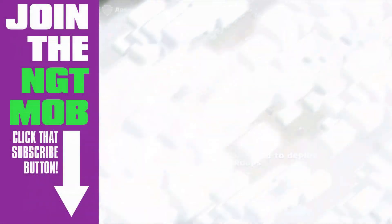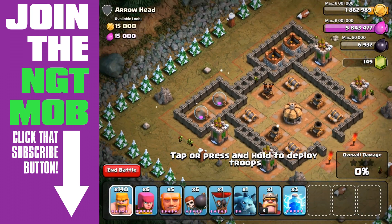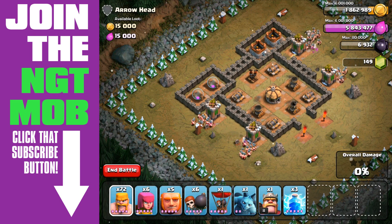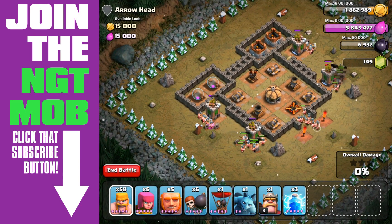All right guys, we're on to mission number 28, Arrowhead, here on Clash of Clans single player. We've got four archer towers, an air defense, and two hidden teslas up in the top middle-left area of the base, as you're going to see. So we're bringing in the barbarians.